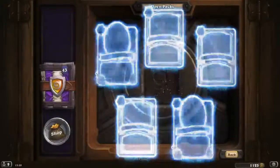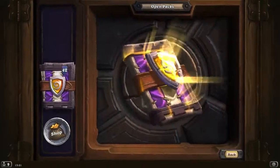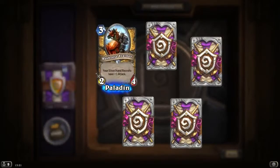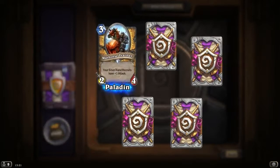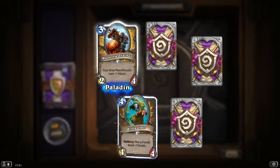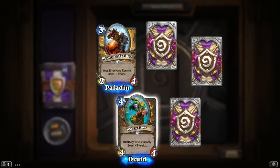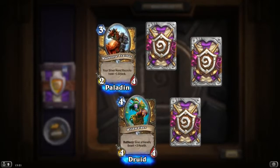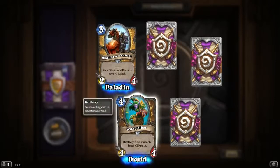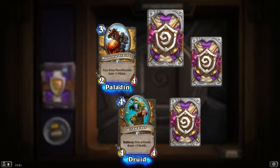Another Beer Trap — so we've got already 3 Bear Traps, looks like a really common card. Maybe we're just not lucky. A Warhorse Trainer: your Silver Hand recruits have plus 1 attack. That's an amazing card, 3 mana 2/4. Wildwalker: 4 mana 4/4, give a friendly beast plus 3 health. Sounds amazing — they're pushing the beast synergy idea, which is really cool.